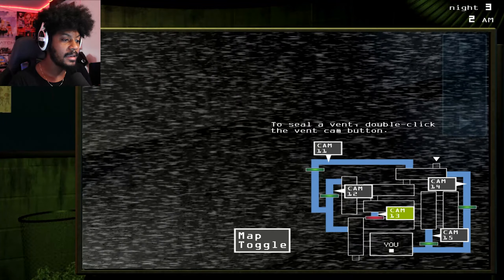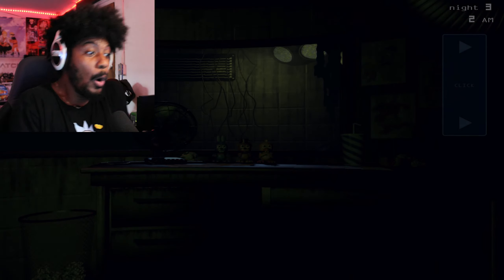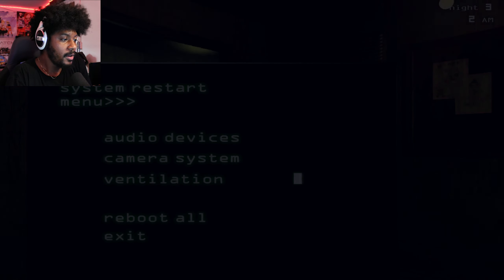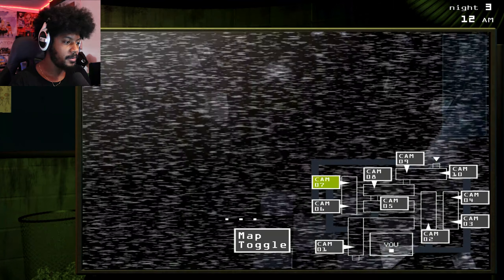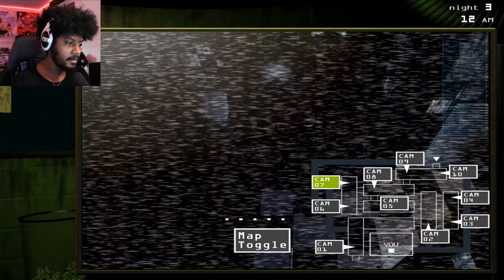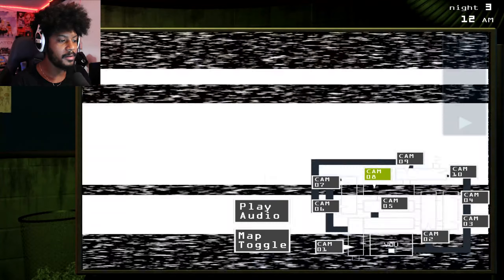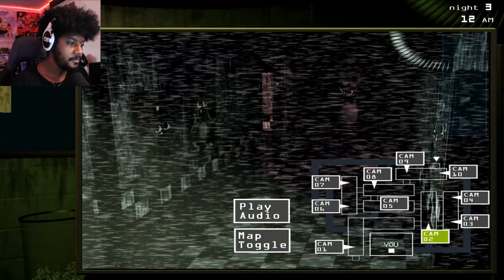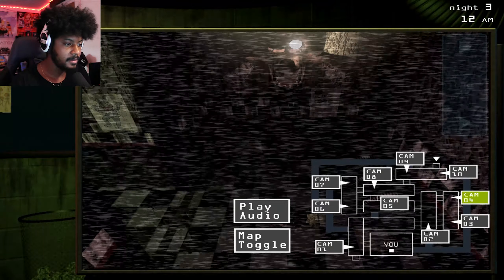I'm gonna close that vent because I don't know where he's at. What the freak! We got broken Freddy limping down the road again. I think I was supposed to do the balloon boy's thing first so I could get those platforms, and then do mango's thing. Wait, I can't press the buttons now. I think I can only do that on night two - that sucks. Can't do mango's thing. Let's see if we can find these cupcakes. He said two, three, or four.